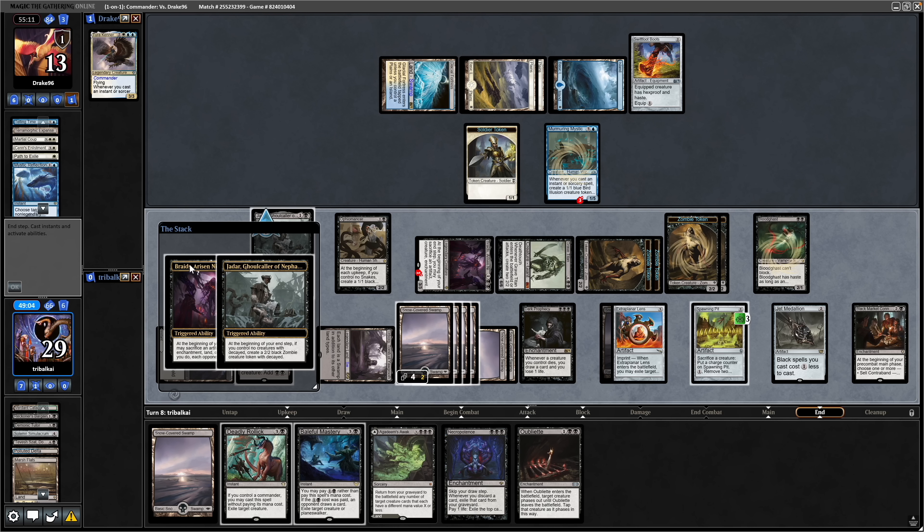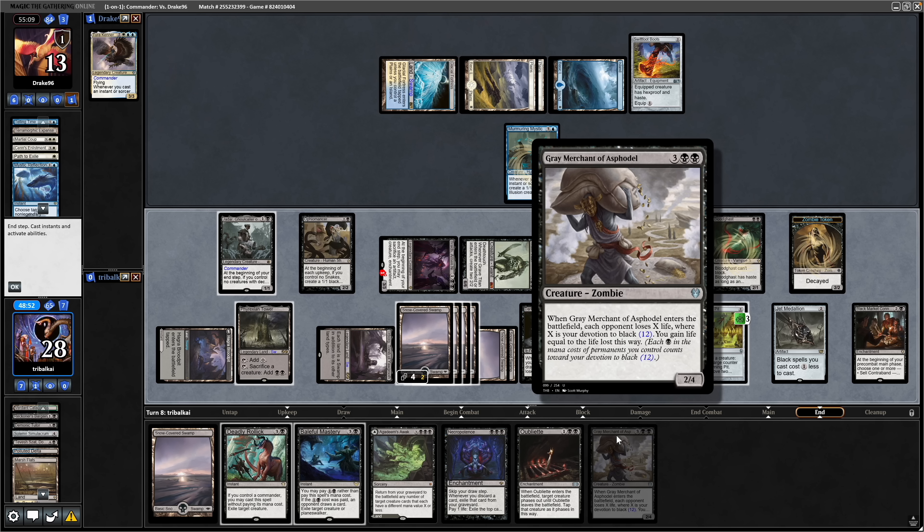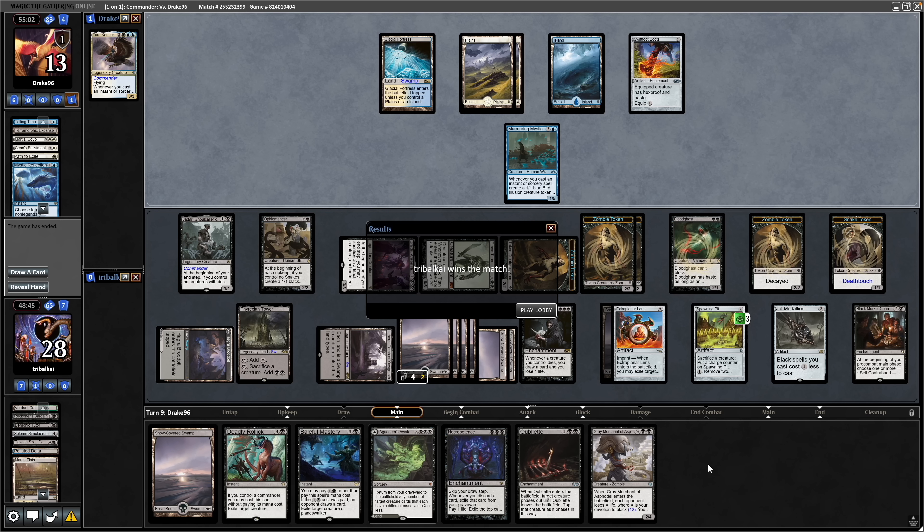We'll leave it at that. Braids on the stack first again, and we'll sacrifice a tapped Zombie to that. Takes us down to 28. There's a Grey Merchant of Asphodel — will be pretty good at this late stage in the game. And our opponent scoops there. Do appreciate him playing it out for that long, because he didn't have the best of luck with lands and couldn't even land his commander. It's pretty much just a case of us getting into an Aristocrat effect here.